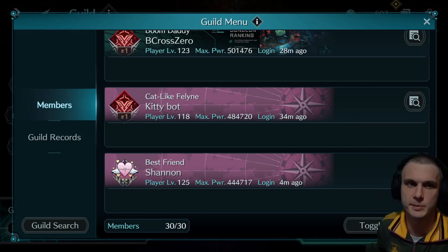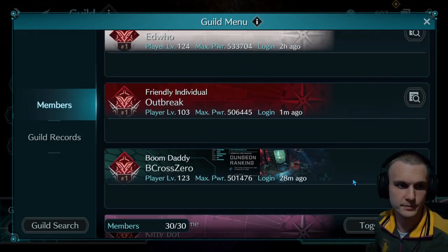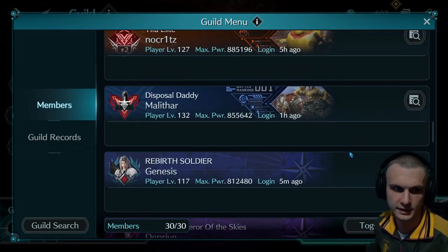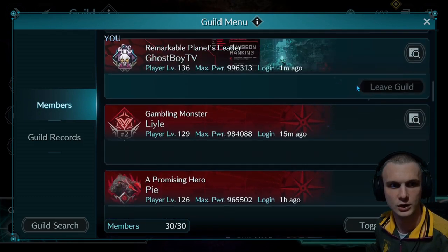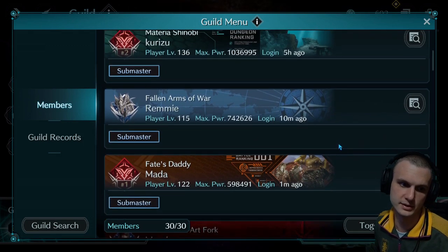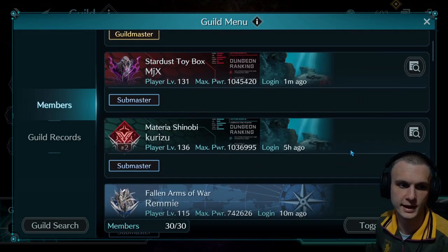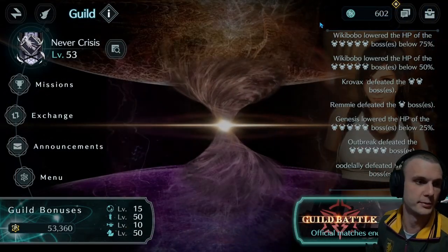I just wanted to show some support to my guild here — Never Crisis. Everybody here is wicked, everybody's pulling their weight and doing their part. Huge shout out to Mata, who has been helping organize the whole thing, and of course the guildmaster Jornan, and all the other submasters. Everybody's doing their part to make this work.